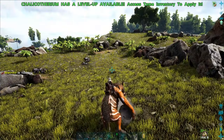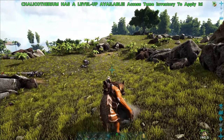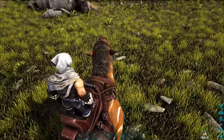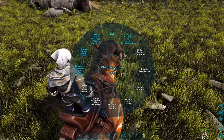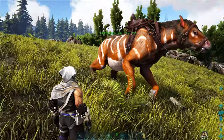As a tamed mount, the chalicotherium has average carry weight and speed. It can harvest berries, thatch, and wood, and will only eat vegetables. It will not consume beer after taming. Using the primary attack will swipe or bite, and using the secondary attack will throw a boulder. It doesn't have the distance of a catapult, but it also requires zero ammo.